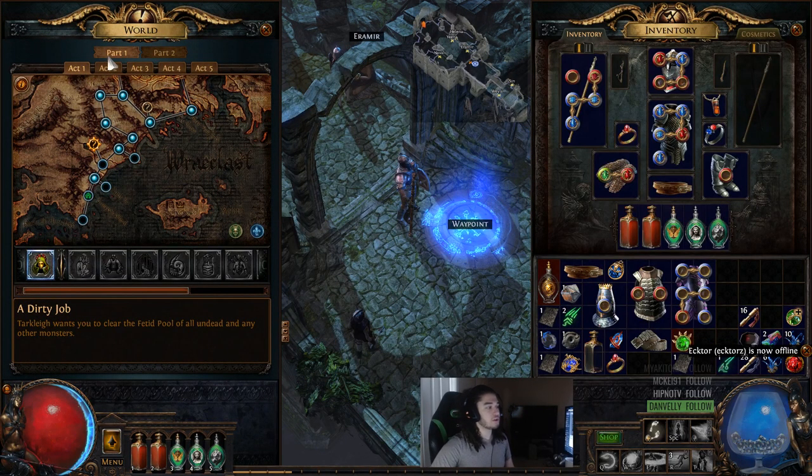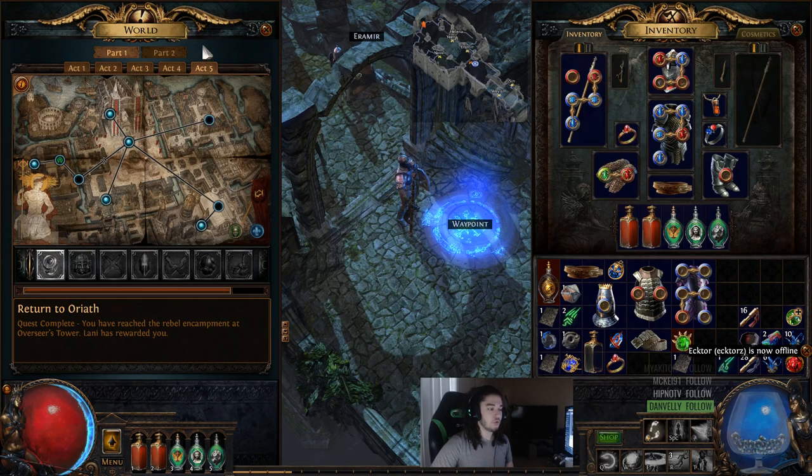The way it works now is we've got Act 1, 2, 3, 4, and then 5. Once you clear Act 5, you're hit with the first resistance penalty. I could be wrong — I'll get all my information confirmed for you guys later. But once you kill the boss, you should get the penalty with minus 30 all res, minus 30 chaos res, and I believe minus, or the increase to void skills. There you go.